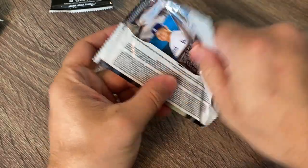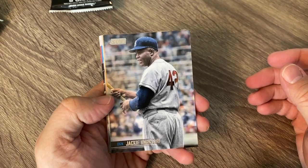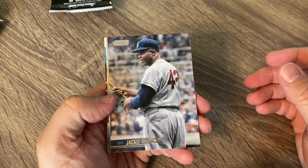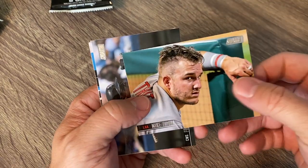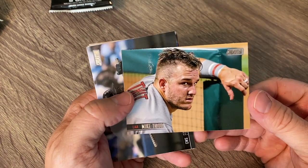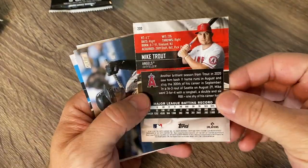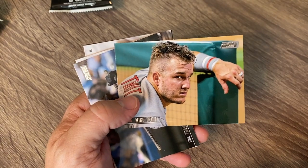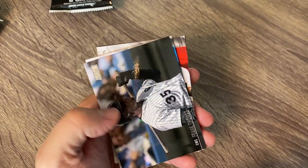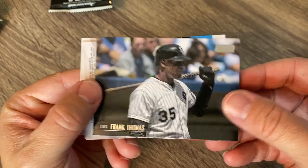Got quite a few packs left here, maybe eight or so. There's a cool Jackie Robinson — very, very cool. Mike Trout — definitely still the man. Mike Trout cards — it never hurts to pull a Mike Trout card. There's the Big Hurt, Frank Thomas. Pretty awesome.